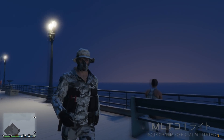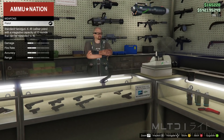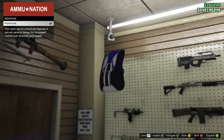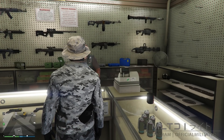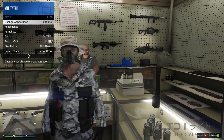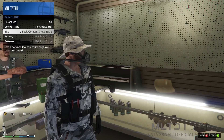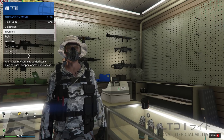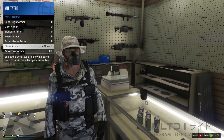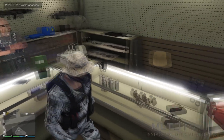Head over to the nearest Ammu-Nation. When you arrive, browse the weapon section and make sure you've purchased a parachute from the top left. Back out of the weapon section and open the interaction menu. Go into style and parachute and make sure that the parachute is set to on. For this outfit we're going to be using the black combat chute bag. As you can see the parachute straps kind of look like webbing holding the pouches together on the front of the outfit. Then go back into inventory and body armor and make sure you have the standard armor.